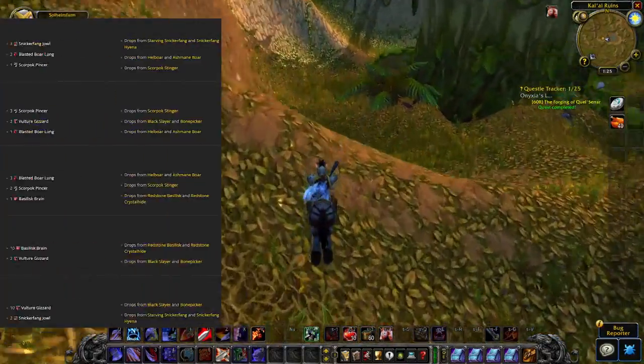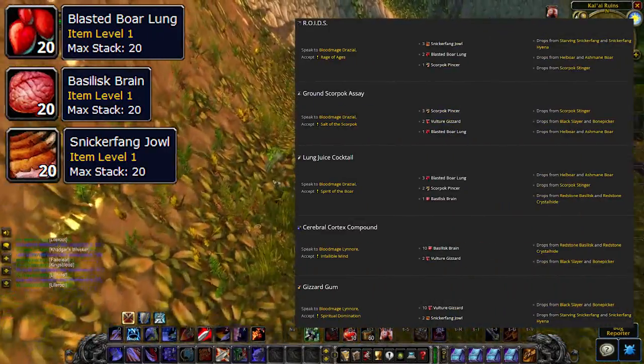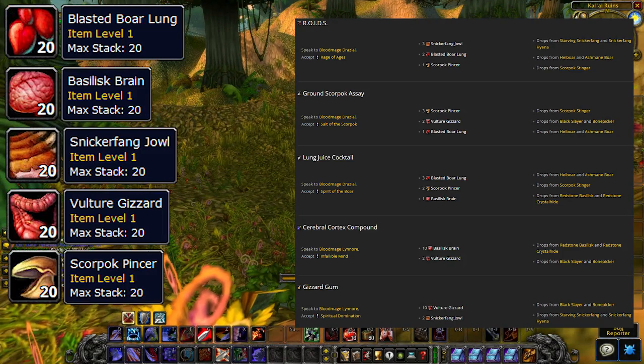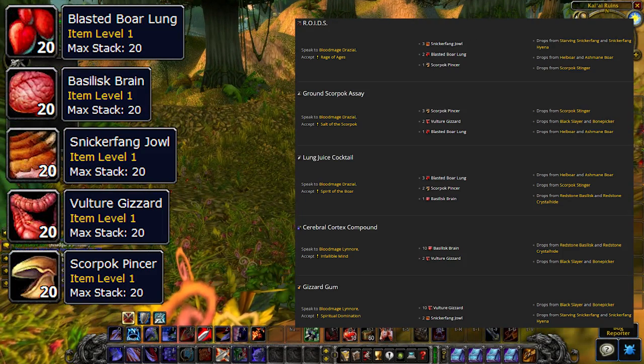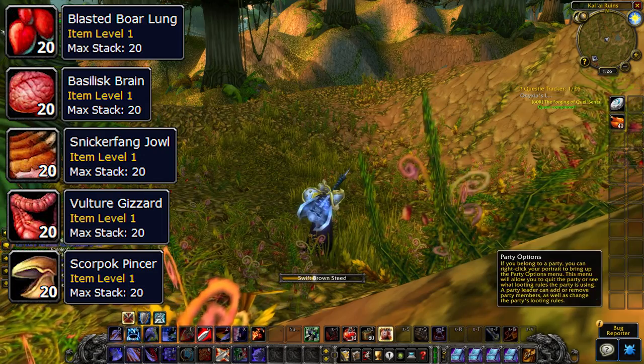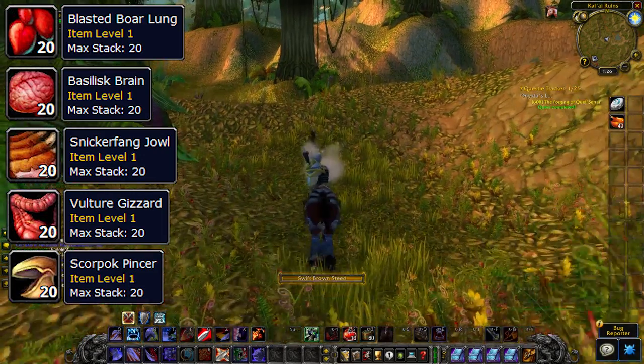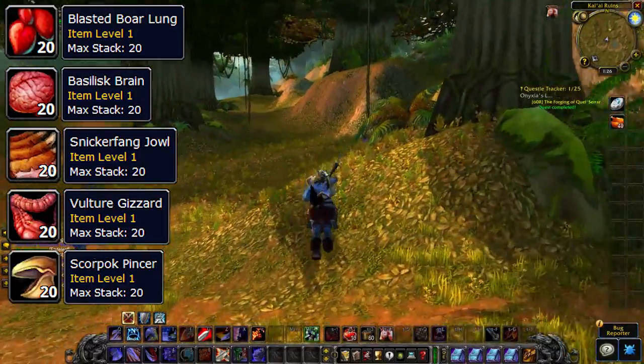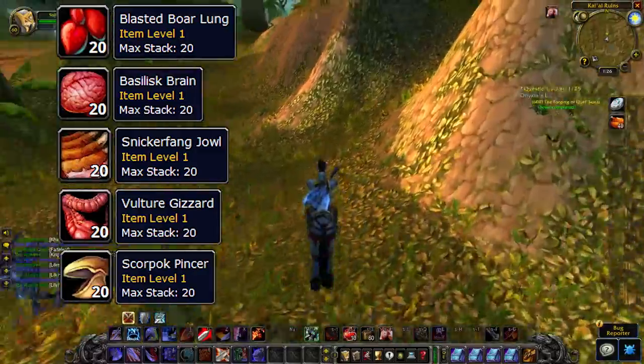Next up, buy all of the Blasted Lands materials required for Blasted Lands consumables. This is based on people leveling through Blasted Lands and obtaining these materials, creating a very high supply for them — and the fact is that these will be used in raiding throughout all of Season of Mastery.